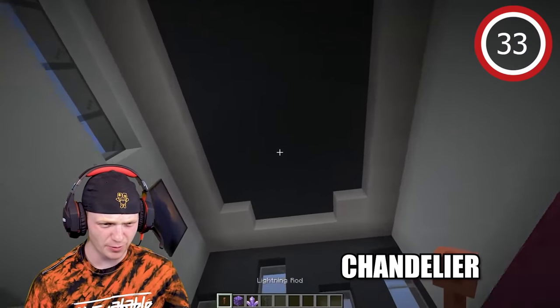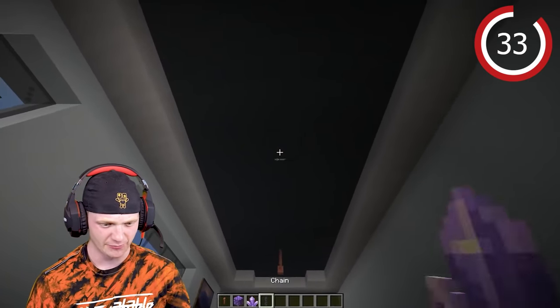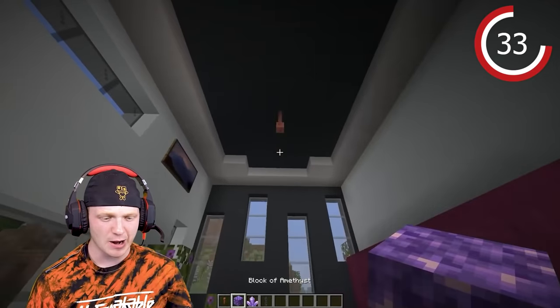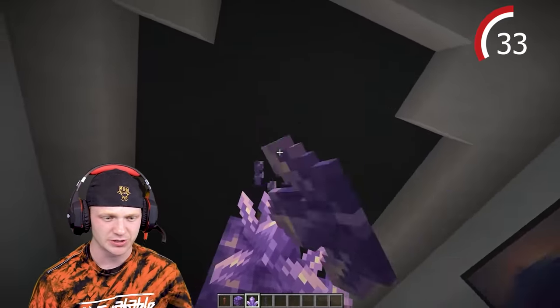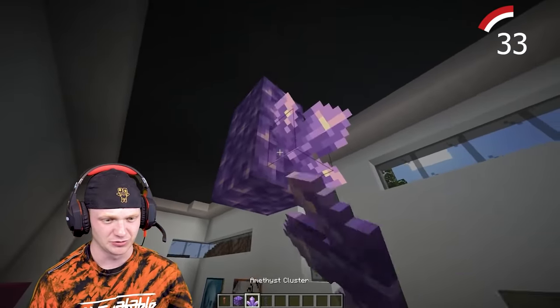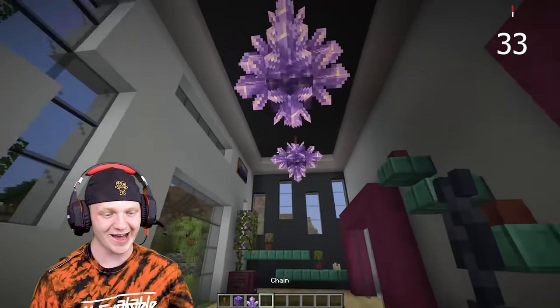Let's make a chandelier. Put a lightning rod here and make another chandelier with a chain. Take your block of amethyst, drop one down, and put some clusters around it. Drop it down two blocks and drop some clusters around it. Boom — what do you guys think?